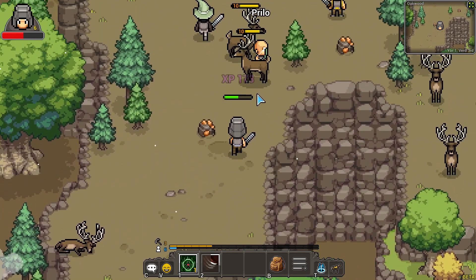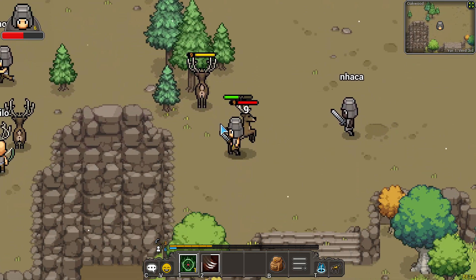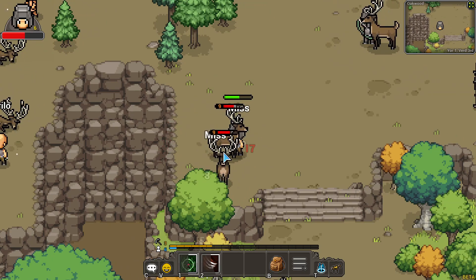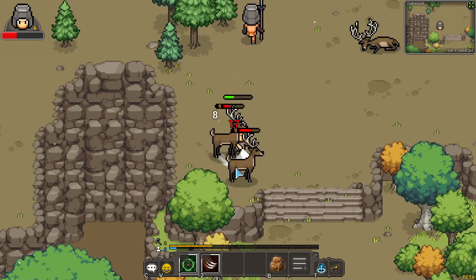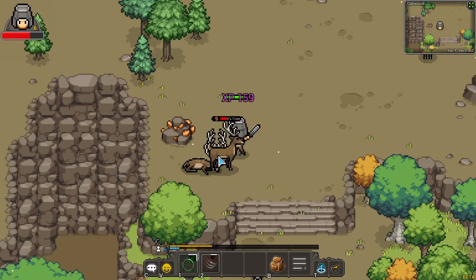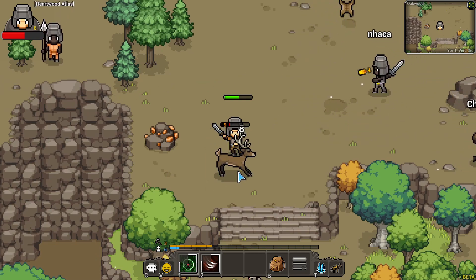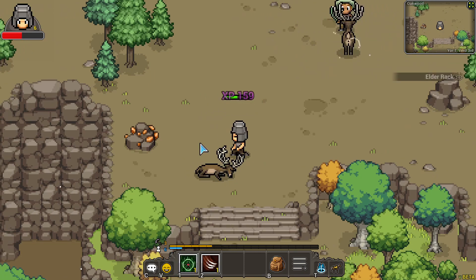Wow, 173 EXP. That's awesome. There's a lot of people killing these things. Let's see if I can grab them both. I might die here. It is a possibility that I will die unless my cooldown comes back quick, which it is. Look at that. We got an elder rack already. Wow, what are the odds? It's been like a minute. No way. Well, I got another one. Holy crap.